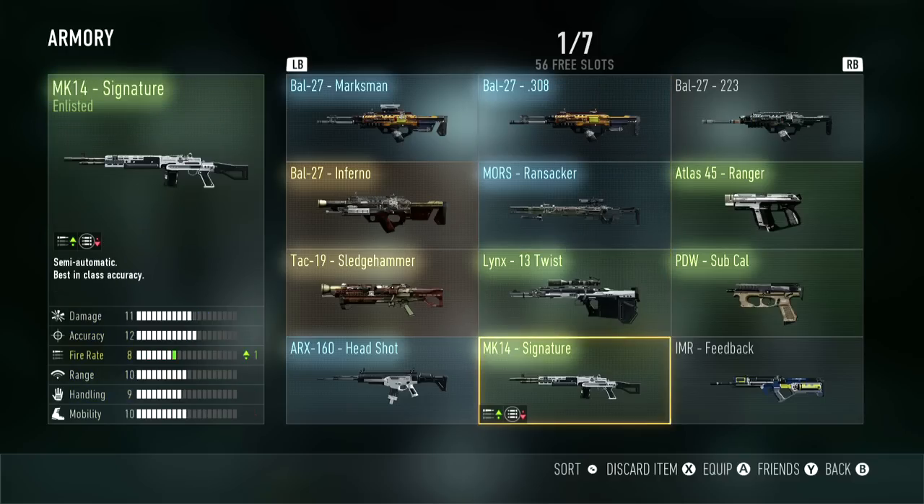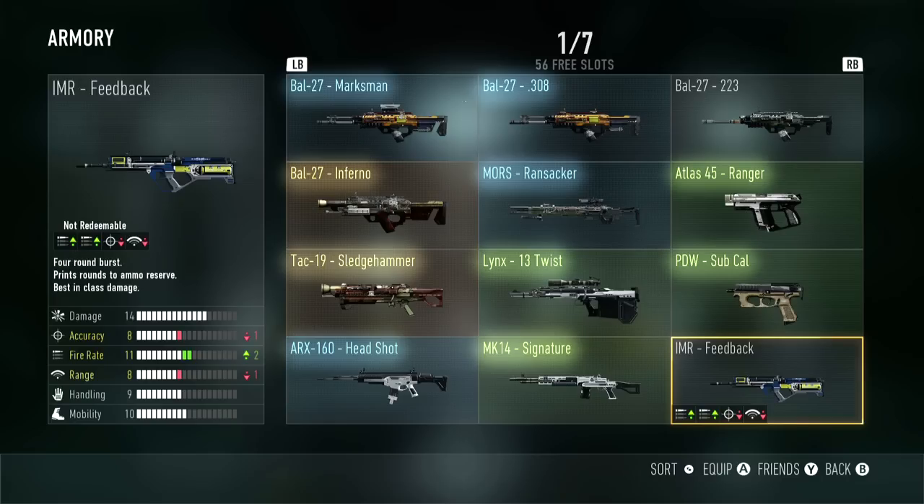Let's look at the IMR Feedback — now this is a cool one. It's actually going to take away one in accuracy and one in range, but it gives a plus two in fire rate, making this gun a lot better for close range, which is actually how I usually run this thing. I run around with it a lot as if it were something like an M8A1 from Black Ops 2.